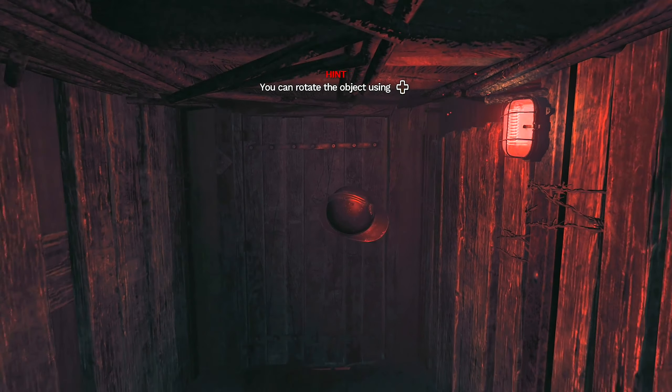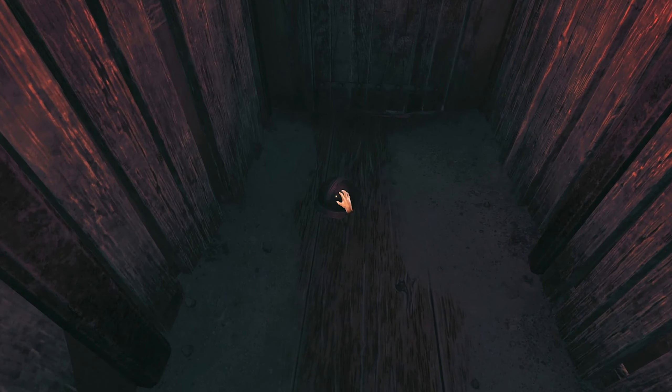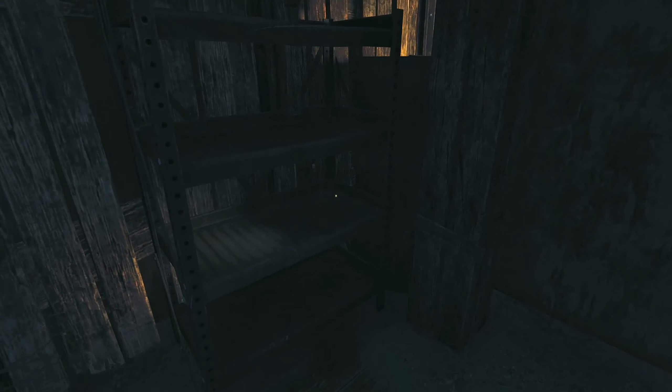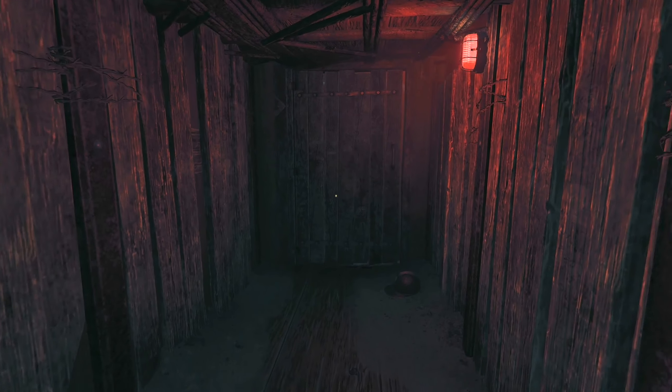Looks like we're gonna have to throw a grenade or something. Maybe I throw a grenade to open the door up. Anything else we could grab? Because you should just be able to open it normally. Nope — god dang it, I need grenades then. Do I have any grenades?